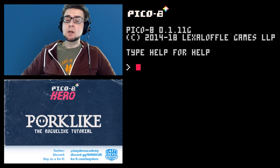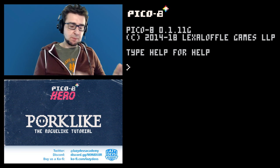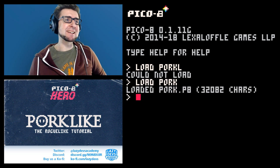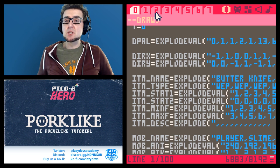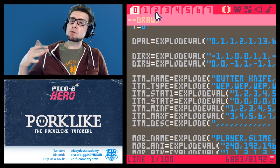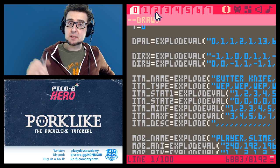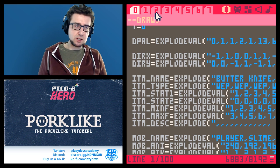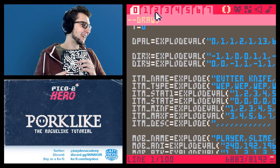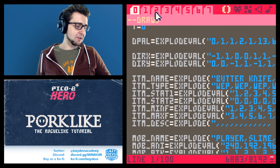Hi everybody, I'm Christian, welcome to the penultimate episode of this tutorial on how to make a roguelike with PICO-8. As always I have to do a typo at the beginning or it's not an episode of this tutorial. Today is the penultimate episode, so we're going to go through a bunch of bugs discovered throughout the series that you guys posted in the comment sections.